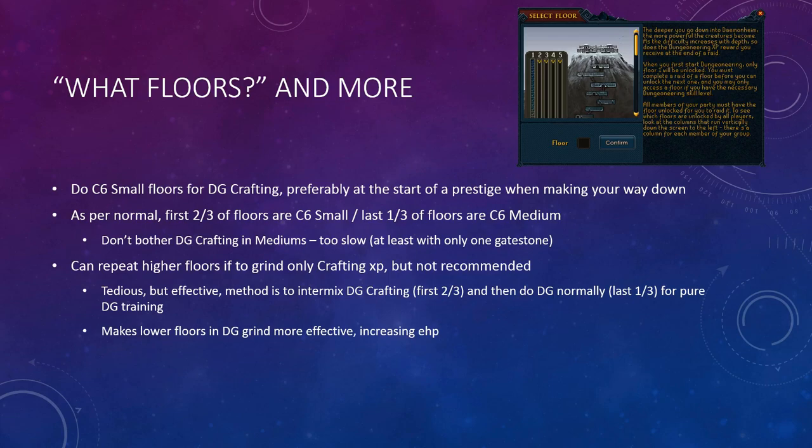Don't bother doing mediums — it's not worth the XP per hour, at least from what I've tested, with only one gate stone. If you really want to, you can just keep running these C6 smalls over and over again, the first two-thirds of your floors — but that's only if you don't care for the dungeoneering XP, like if you've already grinded out dungeoneering and you're just looking to finish up your crafting levels because you want to max soon. Otherwise, I would suggest doing DG crafting for the first two-thirds of your floors as you normally would in C6 smalls, and then the last one-third keep it normal C6 mediums — ignore crafting, just burn through it and get that dungeoneering XP.